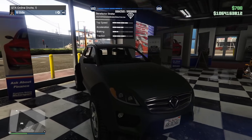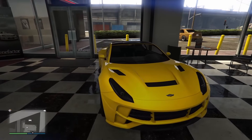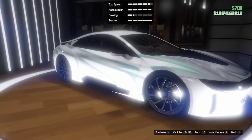At Simeon's Dealership, there's the Benefactor Striker, BF Raptor, Class A Tornado Rat Rod, Dubachi 770, and Dinka Enduro on display. And at Luxury Autos, we have the brand new Vorschlag Hammer and Ubermach Neob on display.